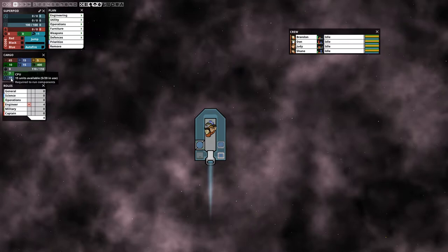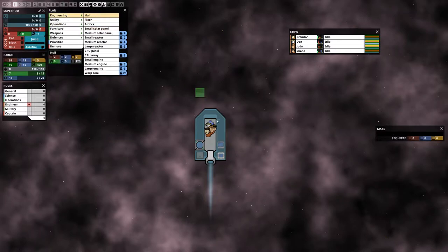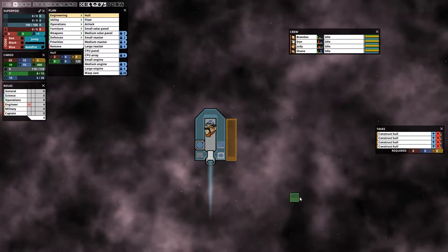Next is the Tasks panel where you can see the queue for your crew — what they're doing. If you order someone to build something you'll see it in the tasks panel and they will do tasks in order. The top task is the highest priority and they work down the list. Here you can also see required iron, silicon and gold for construction.